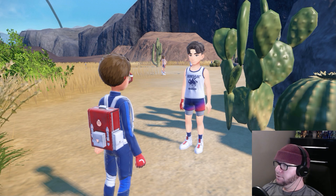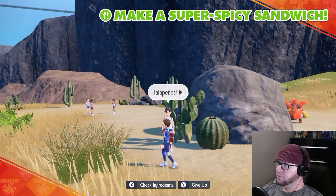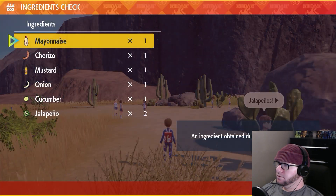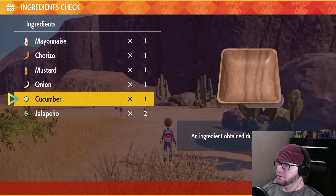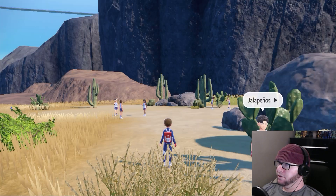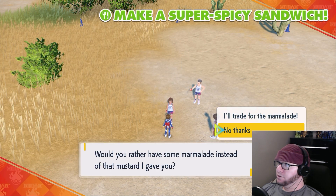Can I check my ingredients? Jalapeno-worthy trainer. So I have two jalapenos now. I got mayonnaise, chorizo, mustard, onion, cucumber, jalapeno. So two main ingredients — chorizo. I feel like I need other stuff. Okay, so I can switch if I need to. I think that's every trainer here, though.